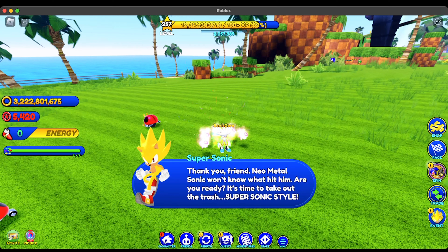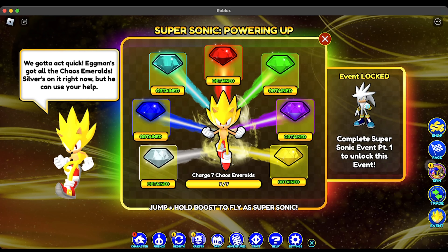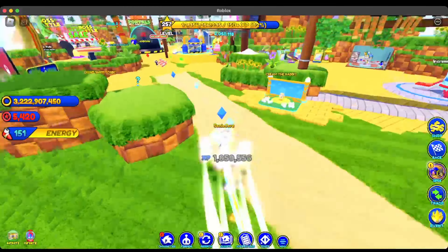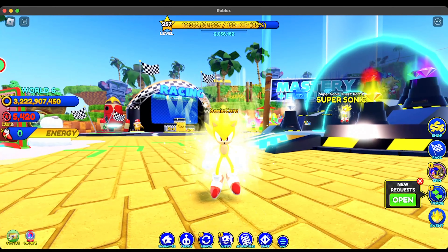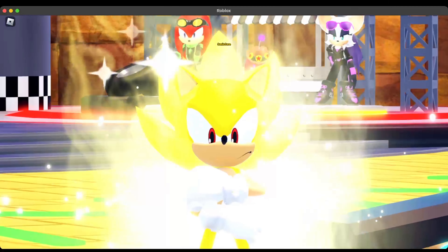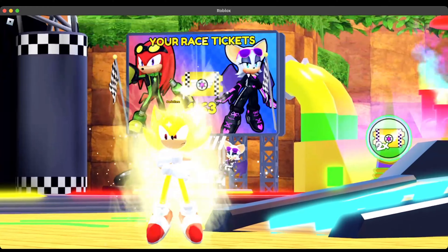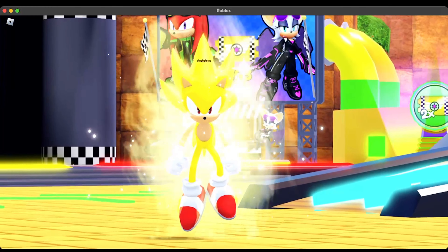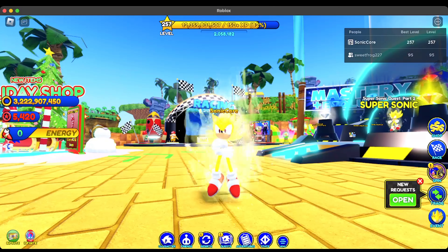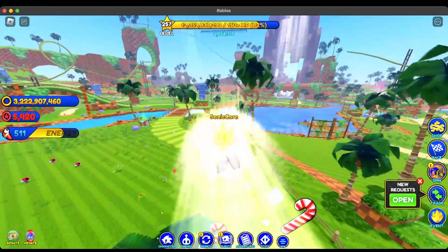Neo Metal Sonic won't know what hit him. Are you ready? It's time to take out the trash, Super Sonic style! He looks awesome. Let's take a look at this skin officially. We have just unlocked Super Sonic in the testing servers — the animation is so cool, this looks awesome. Now, check this out: you can fly as Super Sonic. Game Fam really listened when everyone was talking about this. Flight is based on boost — so your boost energy is what you use for flight. That is absolutely crazy, it looks awesome.